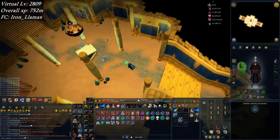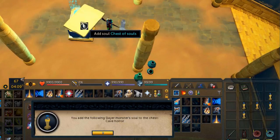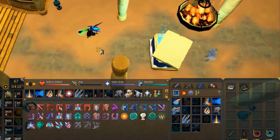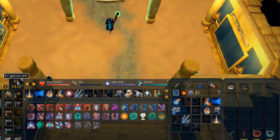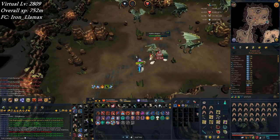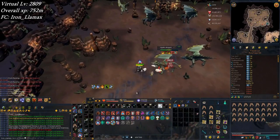Went around to collect some souls — crocodile axe I got yesterday, cave horror, jungle horror, crawling hand, fever spider, ghoul, and banshee. That gives me the 3% slayer XP boost, which is something I was looking for. Now off to Glacor Source to see if I can get some boots. There's some random fireworks for 40 mil ranged XP — the counter is like 10k behind.